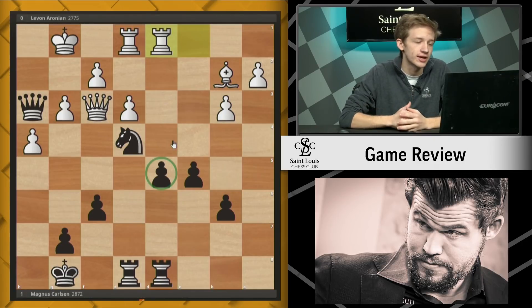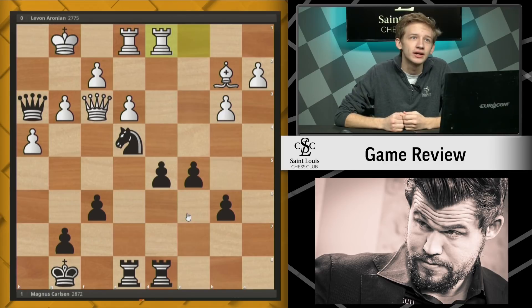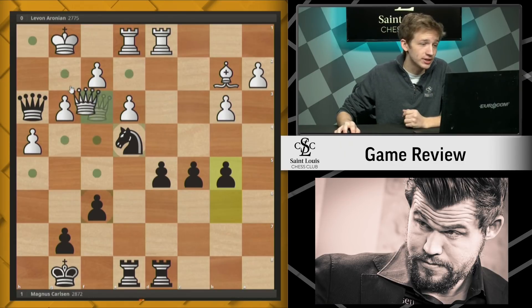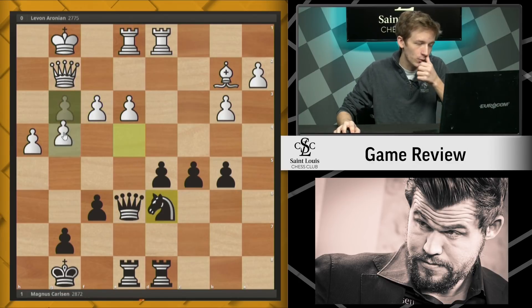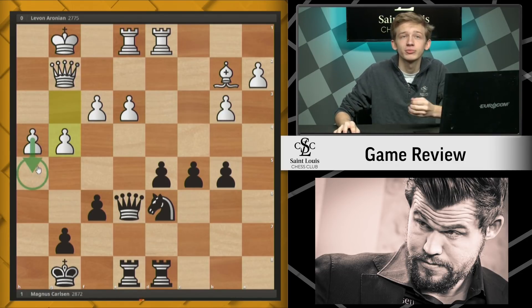White wants to open up the center, force things to be traded off, and then he'll simply have an extra h-pawn in any endgame. Magnus Carlsen is a master at keeping his cool even when endgames aren't favorable for him. He simply keeps the tension, plays b5, forcing white to make more moves. That's the nasty thing about playing Magnus — he gives you no easy decisions. White chose to play queen g2, offering up a trade. Magnus keeps pieces on the board. We see f3, the knight drops back to d6, and now white starts expanding on the kingside.